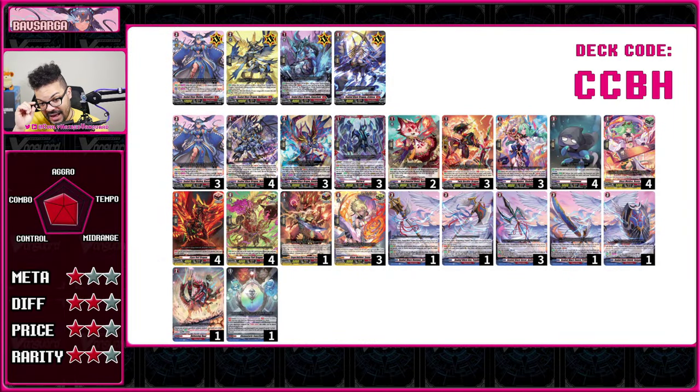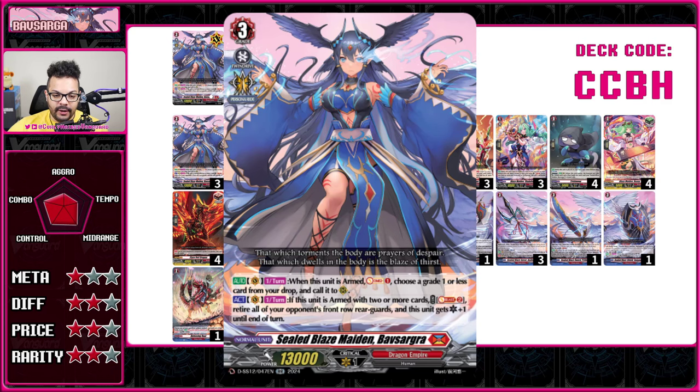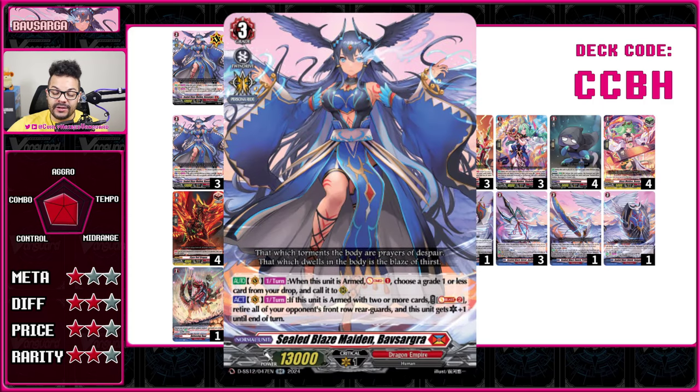The last Dragon Empire deck is Bob Sagra — a big fan favorite that's always been expensive even without much meta relevancy. The deck focuses on equipping Vanguard Bob Sagra with literal weapons called Arms. Whenever she is armed, you can Soul Charge 1 and call a grade zero from your drop — the Trick Moon, which is the main crux of the deck. Whenever Trick Moon is placed in the back row center, you can counter charge, and for each arm your Vanguard has equipped, Trick Moon gets an extra 10k, becoming a 25k booster.